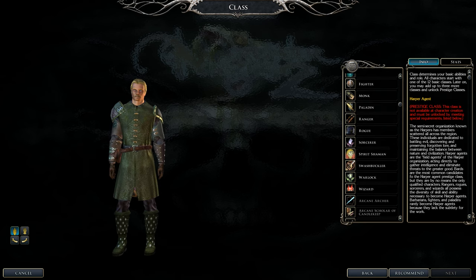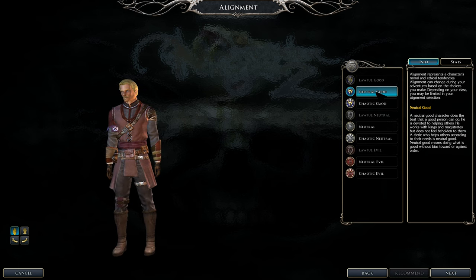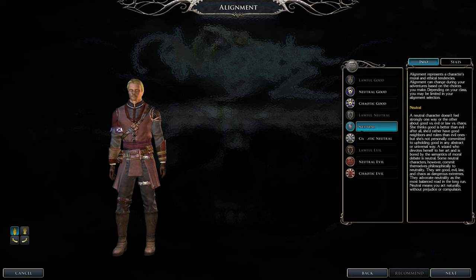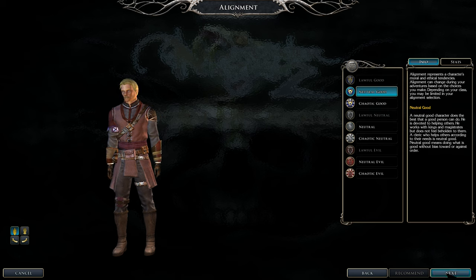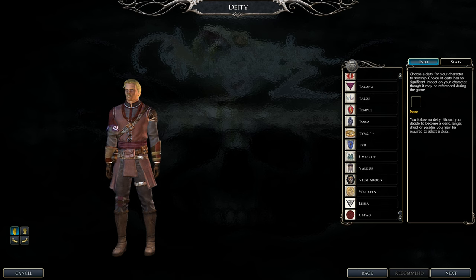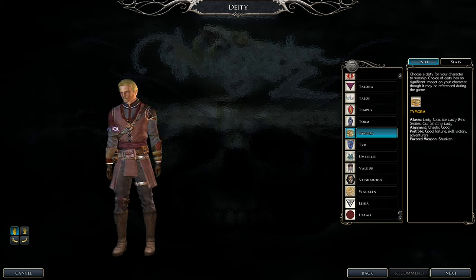For alignment, you must be Neutral Good, Chaotic Good, Neutral, or Chaotic Neutral to avoid being smited. I'm picking Neutral Good for this setup. For deity, this is just roleplaying flavor — I picked Tymara because she's the Lady Luck, and bards are very lucky from time to time.